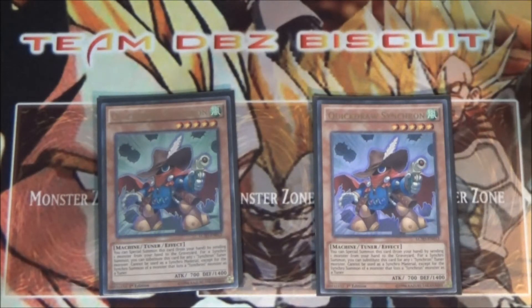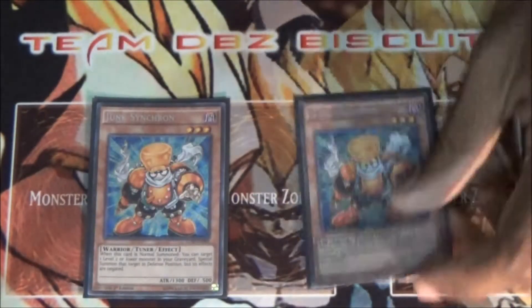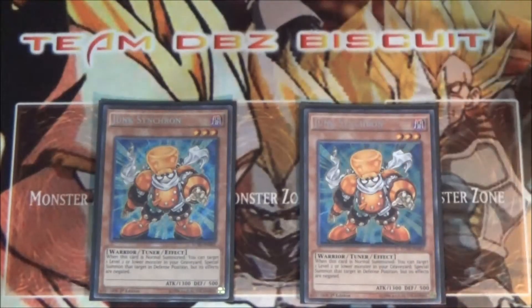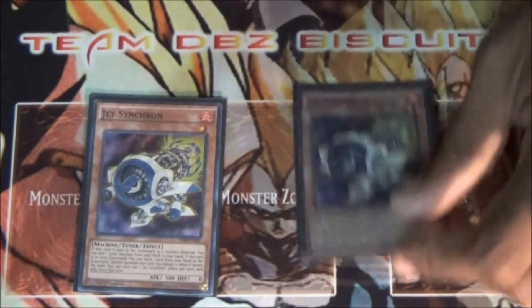We're running two Quickdraw Synchron — very good to help you go into your Jet Synchron easily, spin that card back, and keep going with your plays. Running two Jump Synchron just to help you be able to get into your Librarian or Accel Synchron if need be.